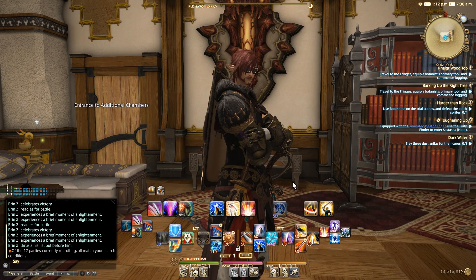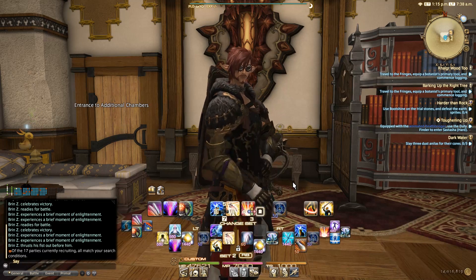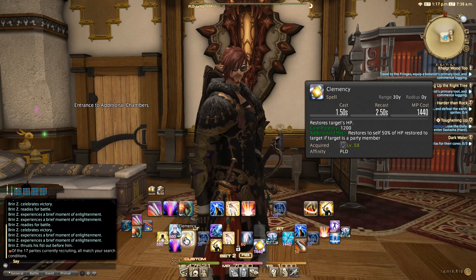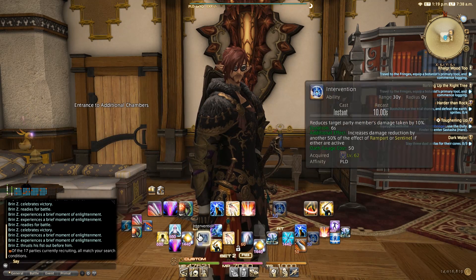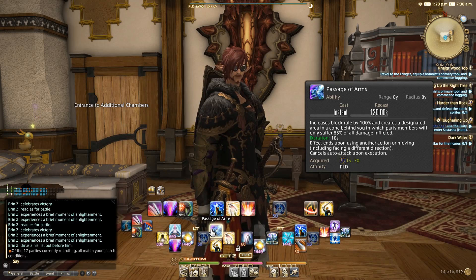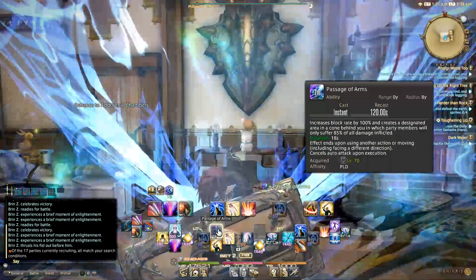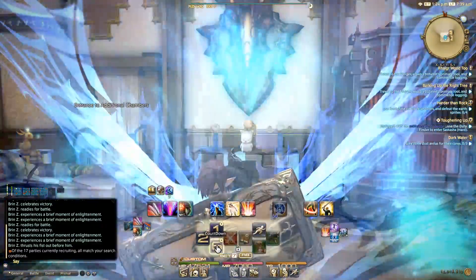Lastly, I have one more hotbar and it's invisible. Using the Extended Cross Hotbar, you hold down the left trigger and then the right trigger, and it's going to bring up these additional abilities — all pointing to Hotbar 2 left side. I've got Shield Oath, Sword Oath, Reprisal, Clemency, Intervention — so whenever this triggers and I can see it, this is how I use it — Passage of Arms, Holloground, and Provoke.